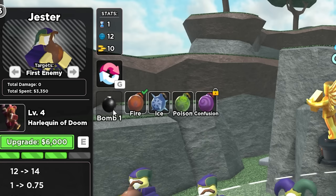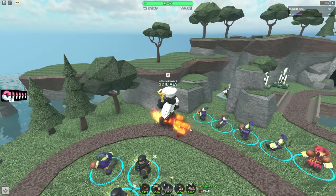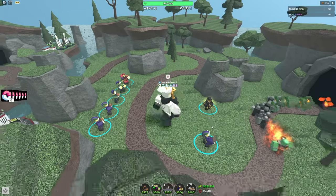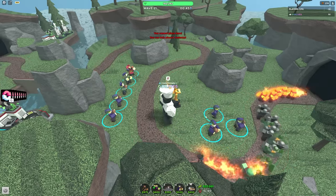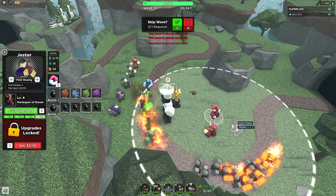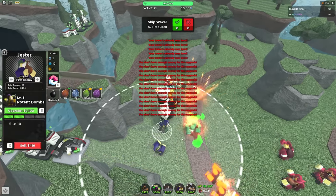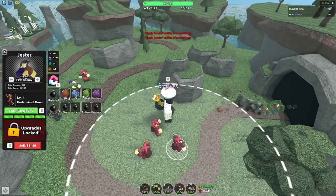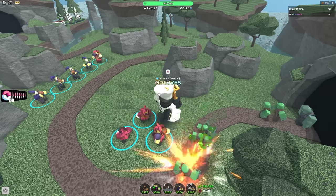He has a bunch of funny bombs and you can choose which one he throws - confusion being the best one apparently. I just want to see if I can win by spamming these guys. If I max them out and just spam a bunch of these, maybe I can win. You equip the bomb you want and now he's gonna throw the confusion one and they go back the other way.